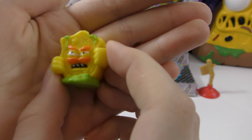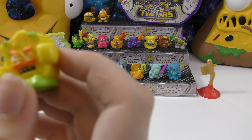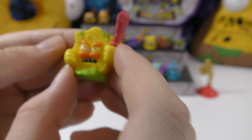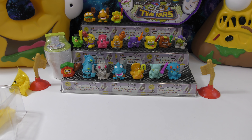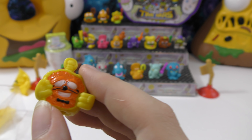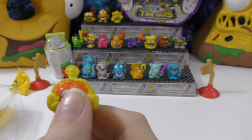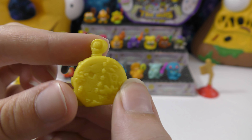This one looks kind of like a shield — it's really cool. It's called Shoddy Shield and comes with a weapon that looks kind of like a sword. Next we have one that looks like a pocket watch — this is Kukit Watch and it comes with a cane. These are both really cool.